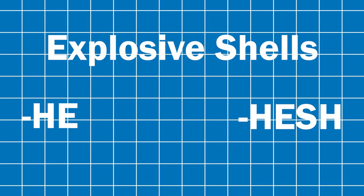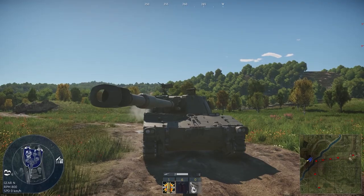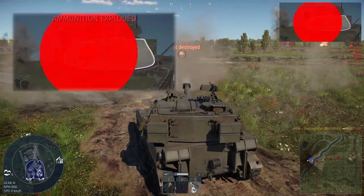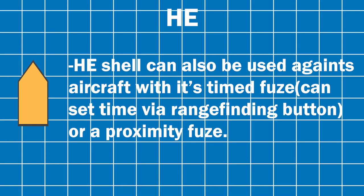The explosive shells — the HE shell. It's a shell full of explosive, useful against lighter vehicles. Against more modern or heavily armored tanks, it requires a large-caliber gun and precise aiming for the weak spots. The HE shell can also be used against aircraft using a time fuse or proximity fuse.